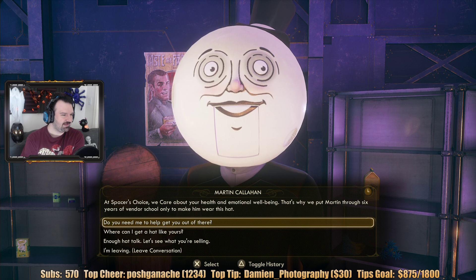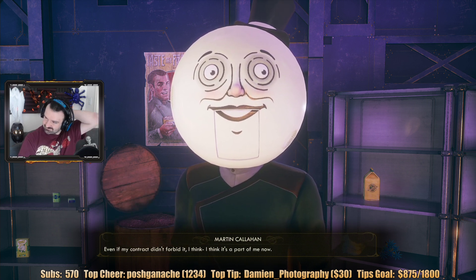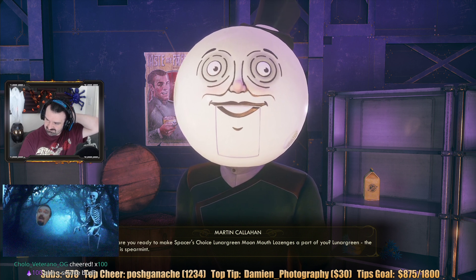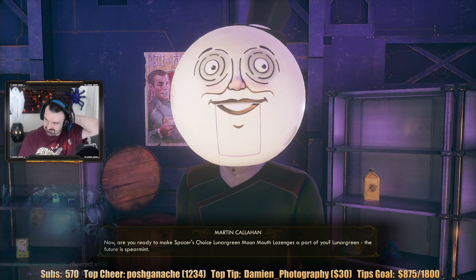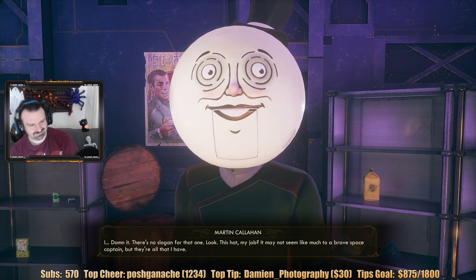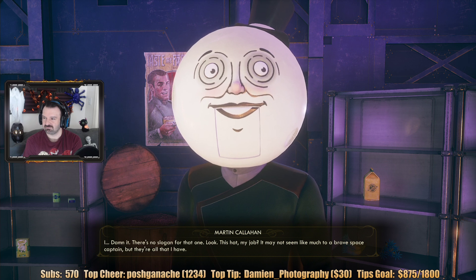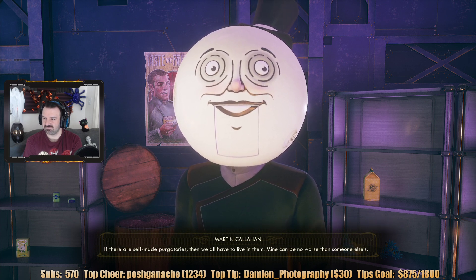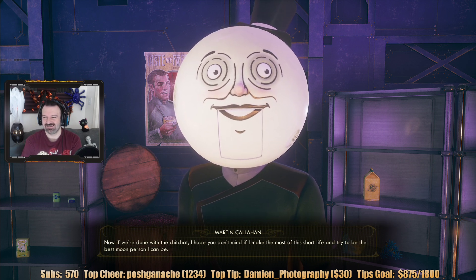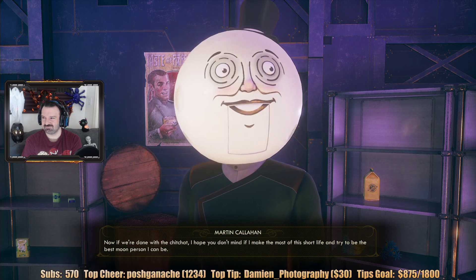He says he went through six years of vendor school just to wear this stupid hat. 'Are you okay?' 'Dammit, I'm a slogan for that one. Look, this hat, my job — it may not seem like much to a brave space captain, but they're all that I have. If there are self-made purgatories, then we all have to live in them. Mine can be no worse than someone else's.' This poor guy. 'I hope you don't mind if I make the most of this short life and try to be the best moon person I can be.' His name is Martin Callahan.